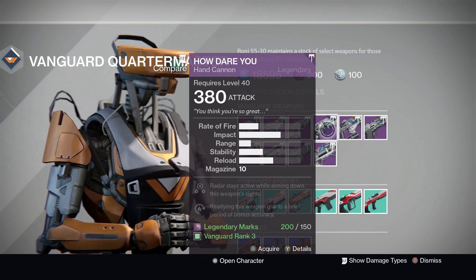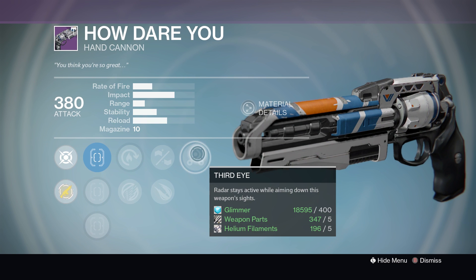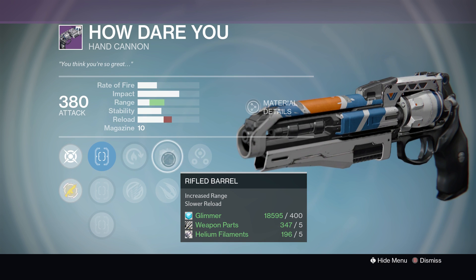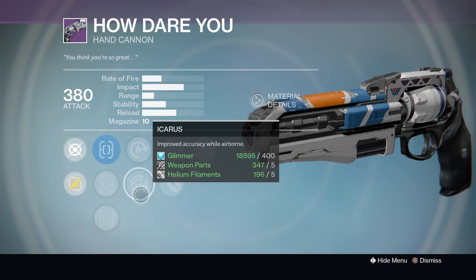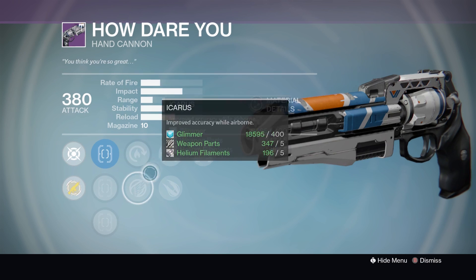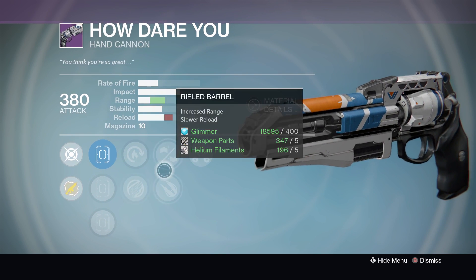Next, there's a How Dare You hand cannon. By no means is it a great hand cannon — it's quite shocking if I'm honest — but it has Third Eye and Rifle Barrel, which you're always wanting on a hand cannon. That or Rangefinder anyway, but I prefer to have them both. Explosive Rounds I wouldn't use because it's a PVE roll, but it's got Hot Swap and Icarus. Those two are a pretty decent combo on a hand cannon. If you're looking for a decent Icarus hand cannon, it's a good place to start.